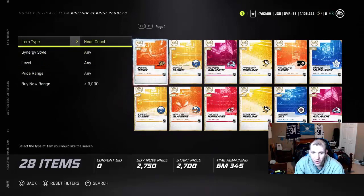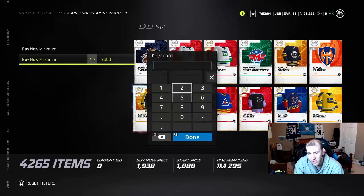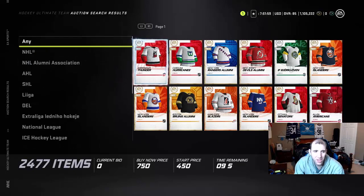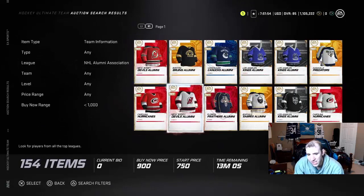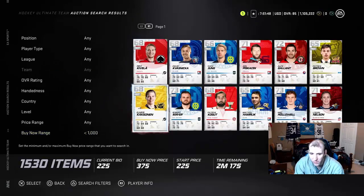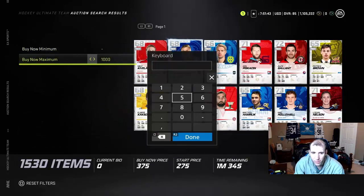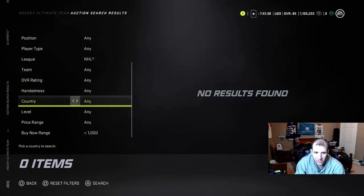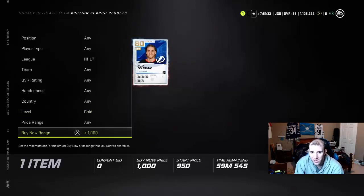What about coaches? Jerseys are going for about a thousand. NHL jerseys — you can sell them for about 650 and get some coins off jerseys. Let me check silver players — silvers aren't really useful anyway so you can't do too much there. But checking this range here, there are zero on the market for this one. Only one available — the market went up in price. That's pretty insane.